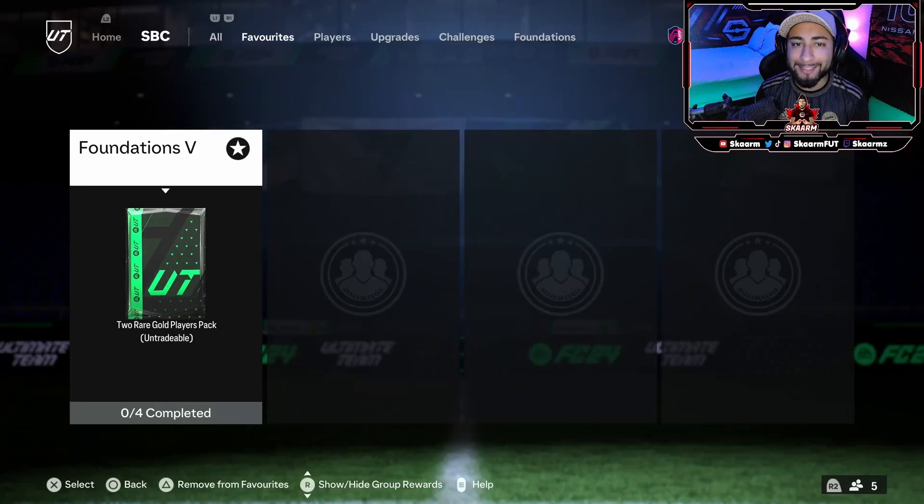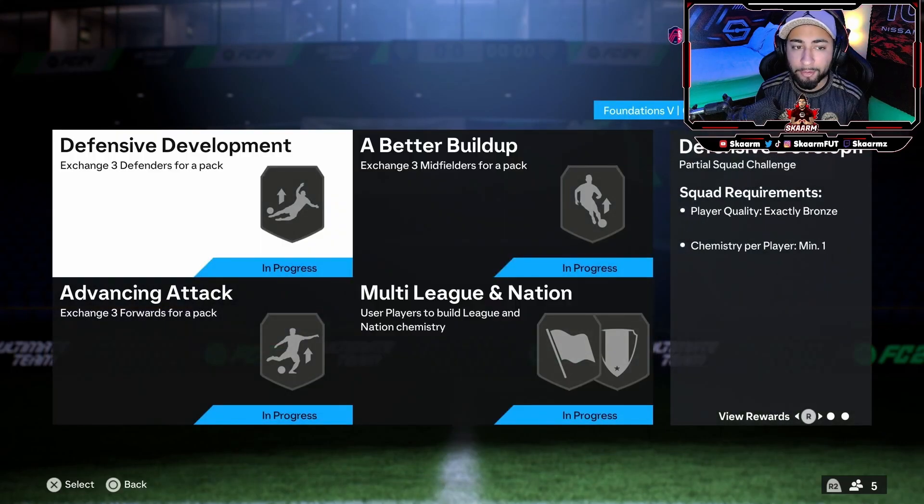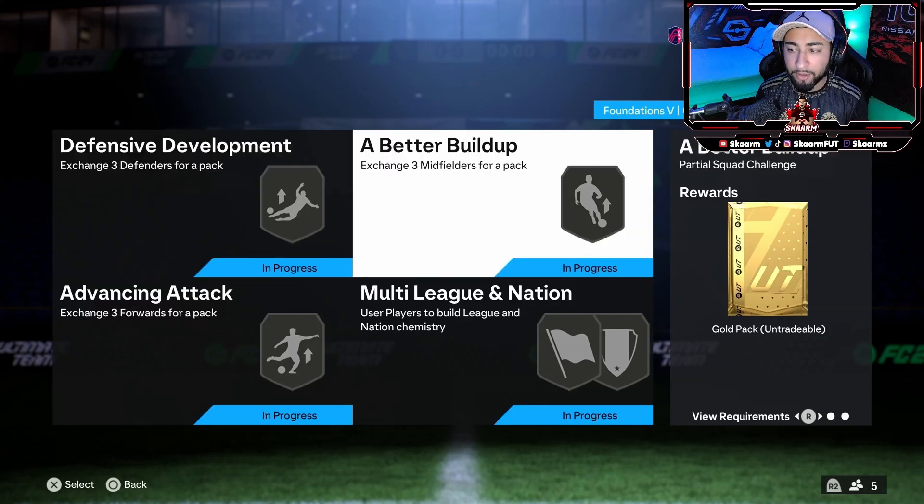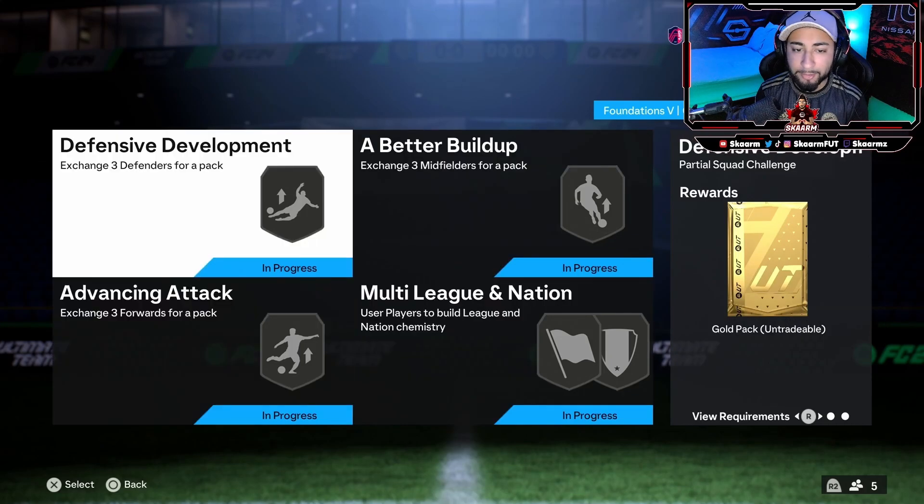What is up guys, it is Scar Man. For today's video I'm going to be completing the Foundations Five group SBC where the group reward is a two-player pack — the pack is untradeable, so keep that in mind. There are also four other sections I will be completing throughout the video. You get a couple of gold packs and a premium gold pack throughout, so it's a pretty good SBC, and it's only going to cost around 2,000 coins to complete all four sections.